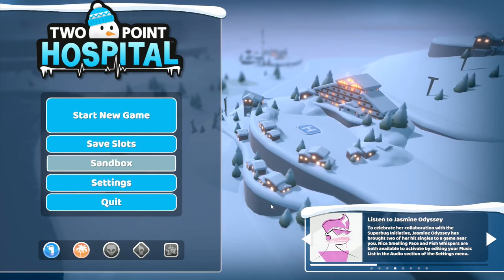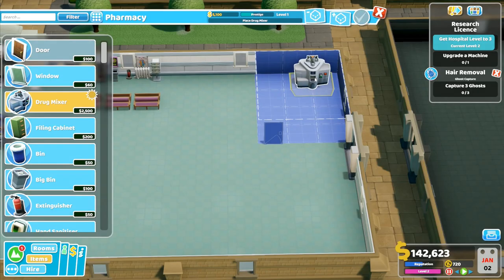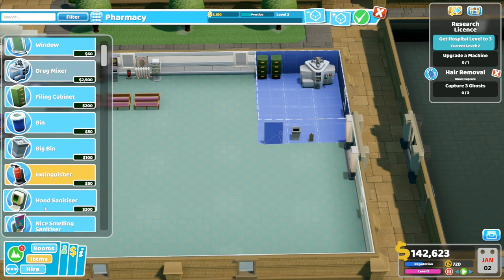Hey folks, it's Frithgar here - welcome back to Two Point Hospital. I want to go into that corner over there. I'll put a filing cabinet into this room, actually going to put two of those in there. We'll put a bin next to the door, we'll put a fire extinguisher in here. These are actual functional fire extinguishers - a janitor will need one if there is a fire.